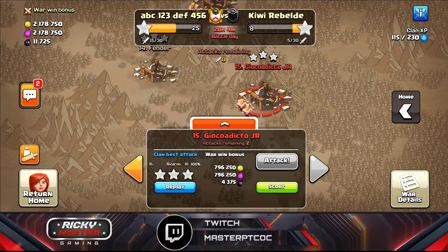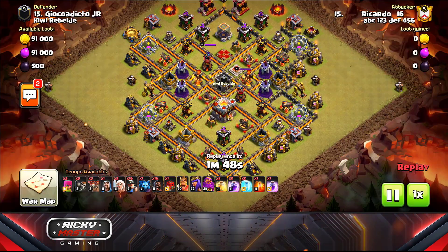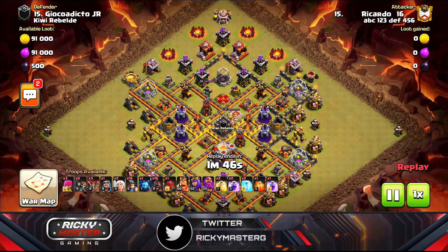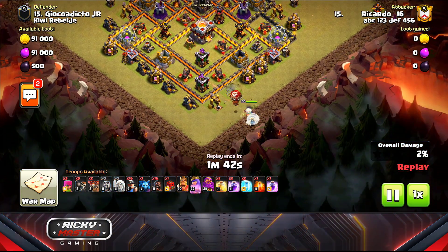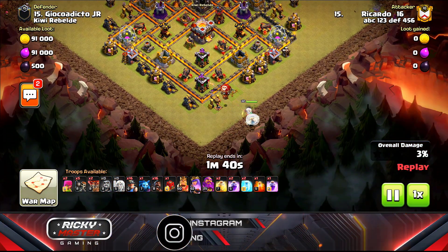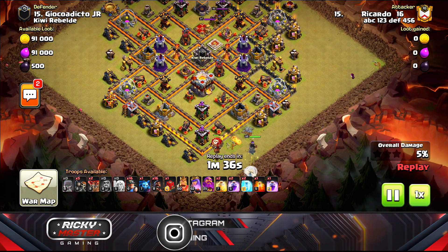Next up I attack a Town Hall 11 — so easy, but we still have to manage to win. I dropped a loon to check for seeking air mines, then started my queen walk.